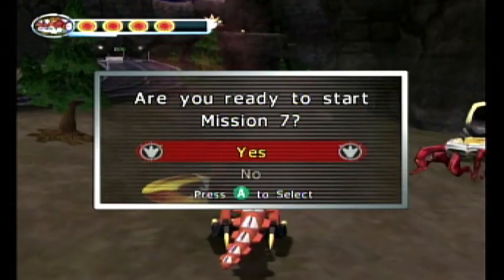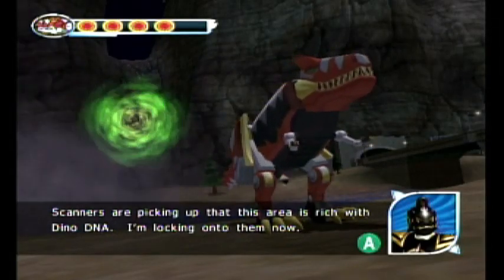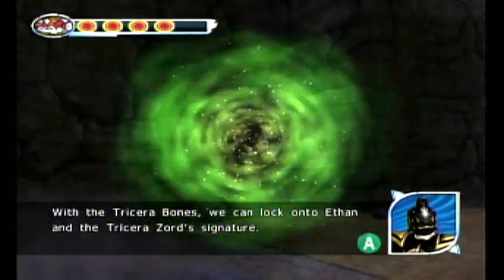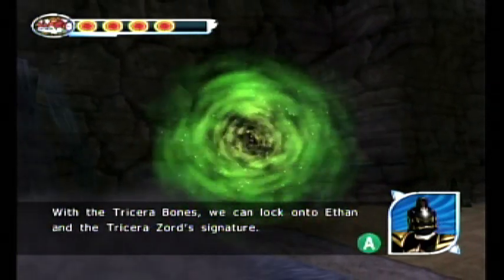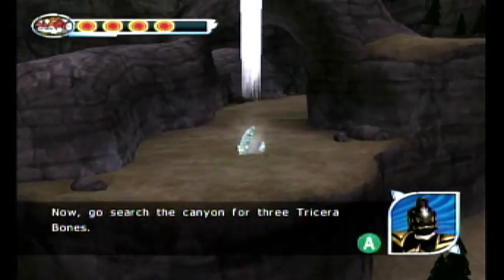Are you ready to start Mission 7? The scanners are picking up that this area is rich with dino DNA. I'm locking onto them now. With the Tricerabones, we can lock onto Ethan and the Tricerazord's signature. Now go search the canyon for three Tricerabones.